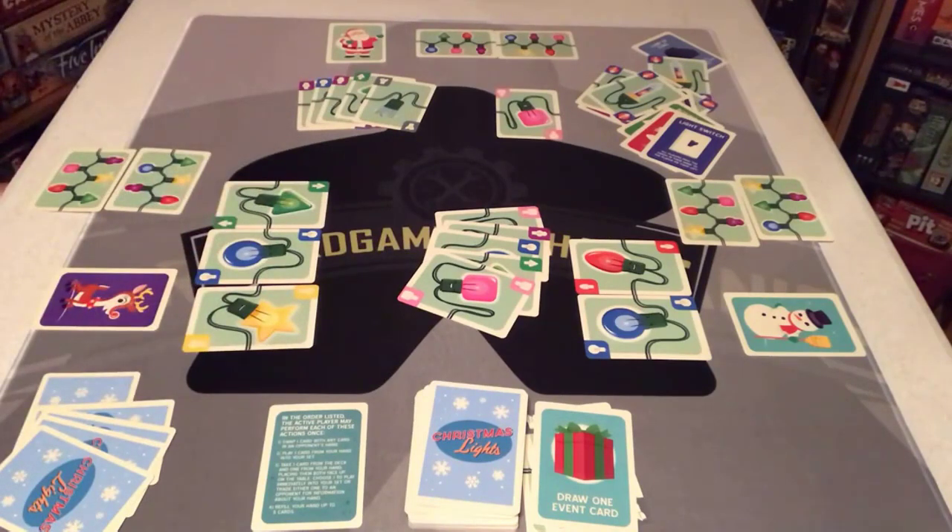So that is how you play Christmas Lights. Let me start by saying I was never a fan of Hanabi — I thought that game was not fun and the cooperative part just didn't work well for me. But this one, with the same mechanism, is far superior. I highly enjoyed this game — it's a blast. You have no idea what's in your hand, and then you can see your opponent has a blue card that you need, so you swap — only to accidentally trade your own blue for their blue. We did it so many times and it just cracks me up.